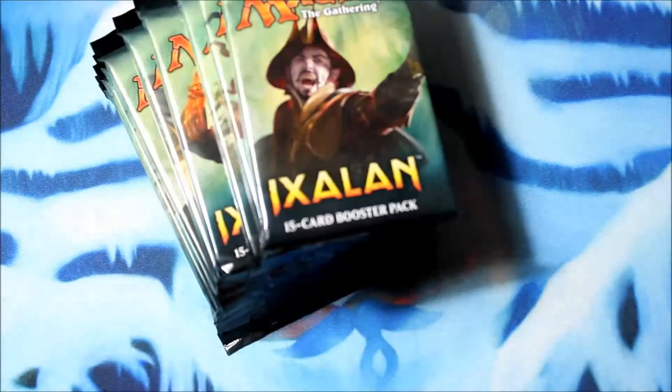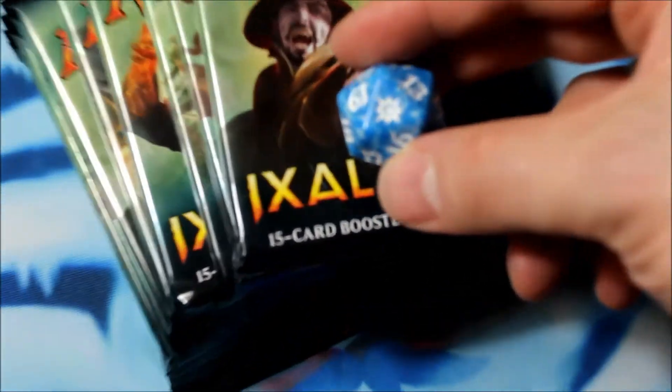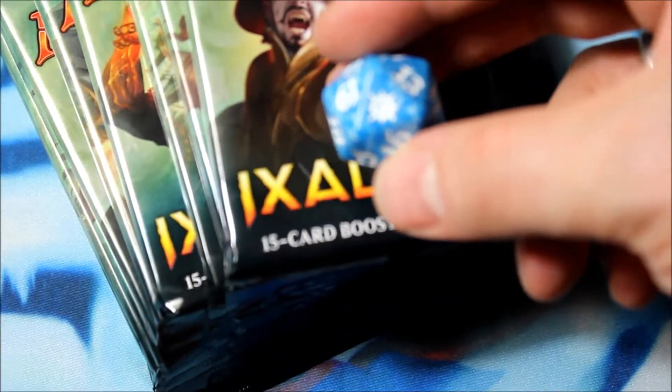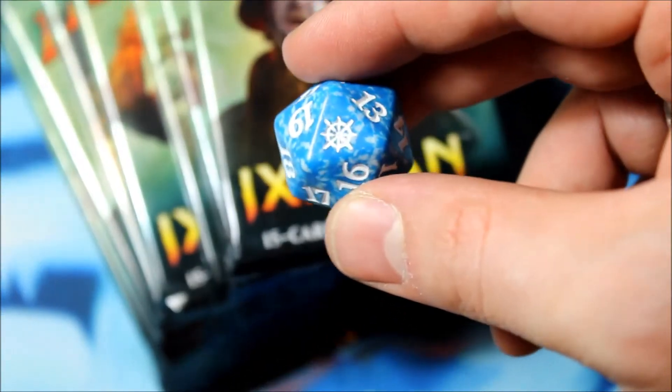Plus I really like the box. Look, there's some dinosaurs and there's Vraska. Strange — the packs aren't wrapped anymore. Interesting. And a blue die. Alright, well, let's talk about it. Look at that die.